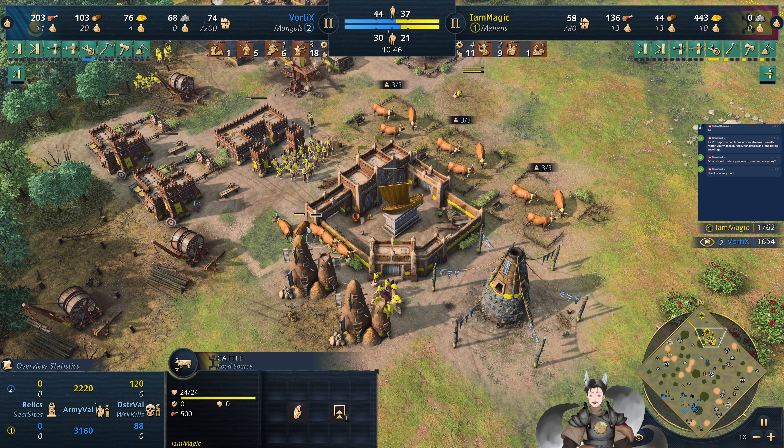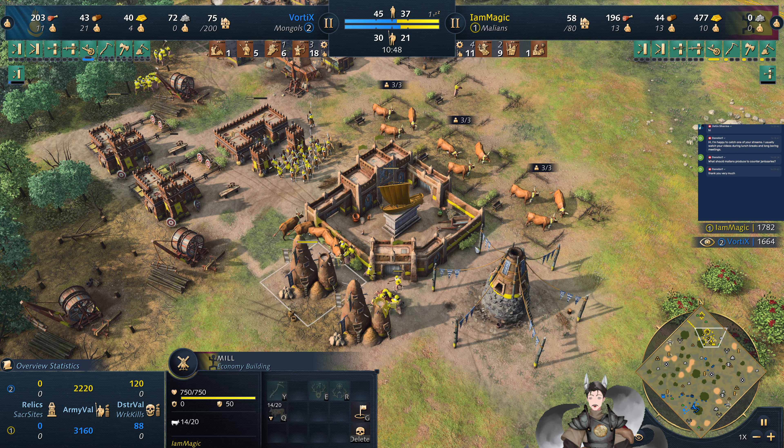Greetings everyone, Angrade here from another Age of Pirates 4 replay. Spawning on the bottom side as the Blue Mongols, we have War TX. Spawning on the top side as the Yellow Malians, we have I Am Magic.